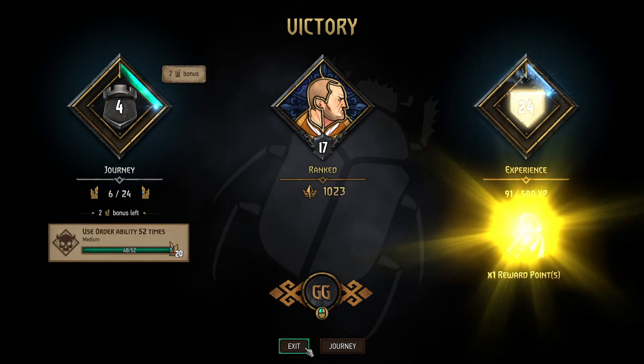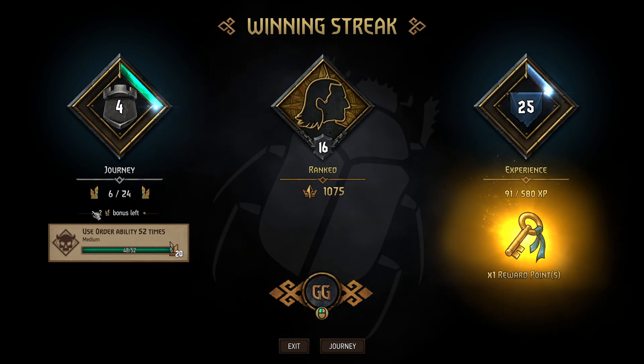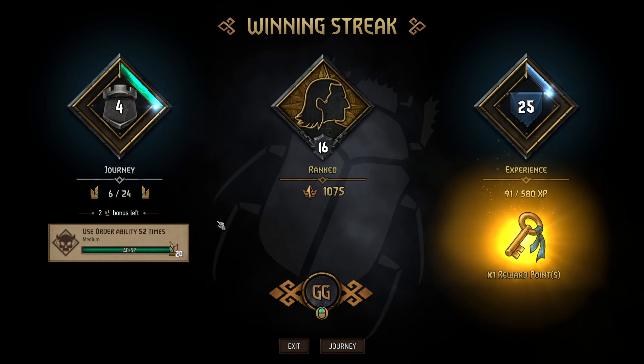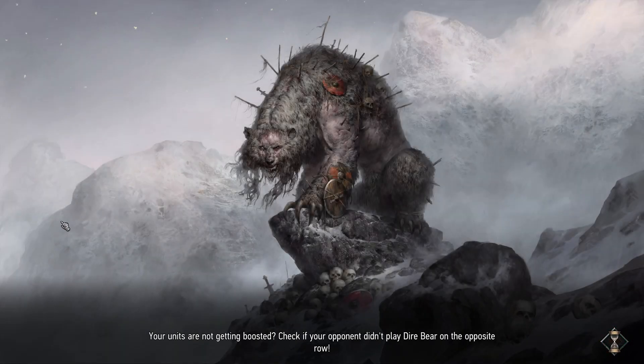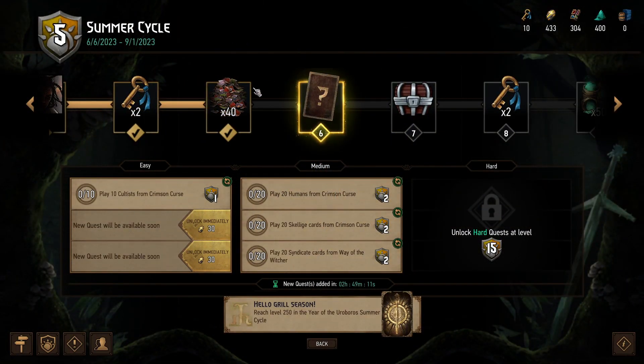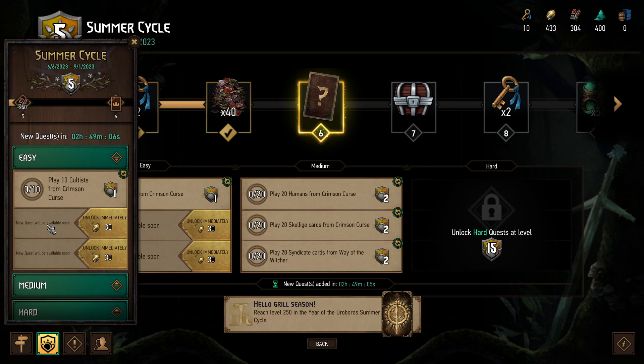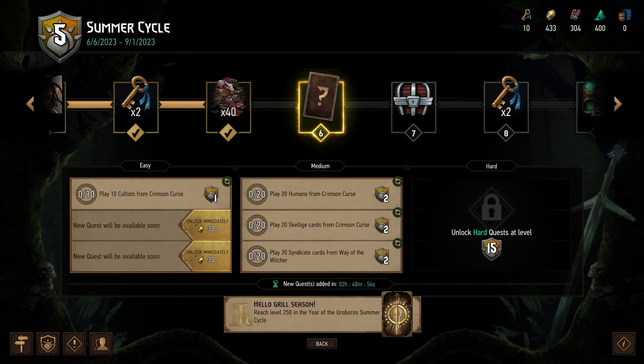I almost clicked it there. This is the journey — I've only got two bonuses left on my journey, so I need to change that. Was that a journey challenge? We unlocked the summer cycle challenge which was spawning units with the witcher wave, so we now unlock medium. It would be nice if we could just unlock that from the start for us noobs. Play 20 humans from Crimson Curse — I don't know. Can I re-roll these or do I have to pay resources?